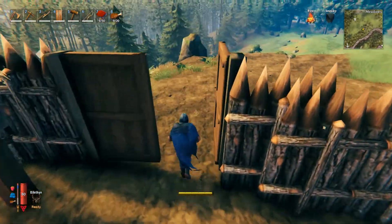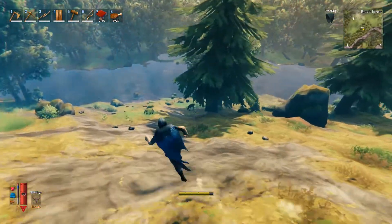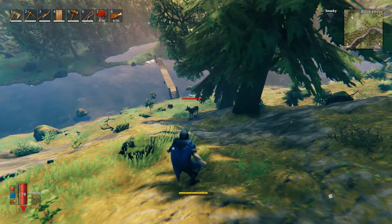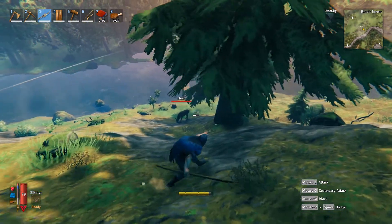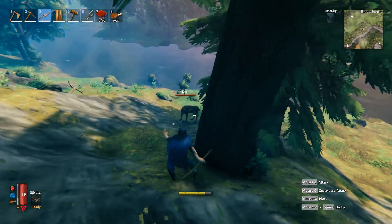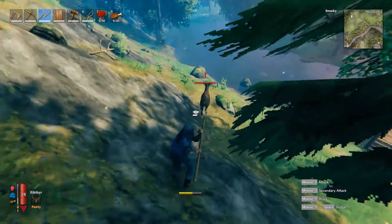I'll run down to my bridge to give an example of decay, because my bridge is exposed so I do have to do repairs to it, otherwise it will just decay away. Oh, and deer — if you want to hunt deer, press the Control key and you'll crouch. You can sneak like this. I'm in front of him so I might spook him — I should be doing this from behind really. Get right up close to him and then just whack him.